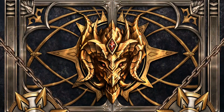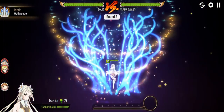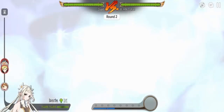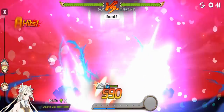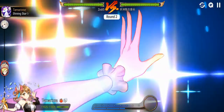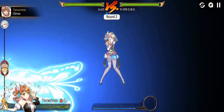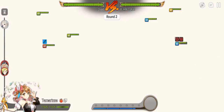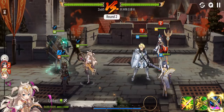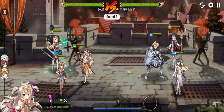Final battle. We only need defense break and target — we got both. It's over. She is on Proof of Valor but with those two debuffs on her, there's no way she survives.